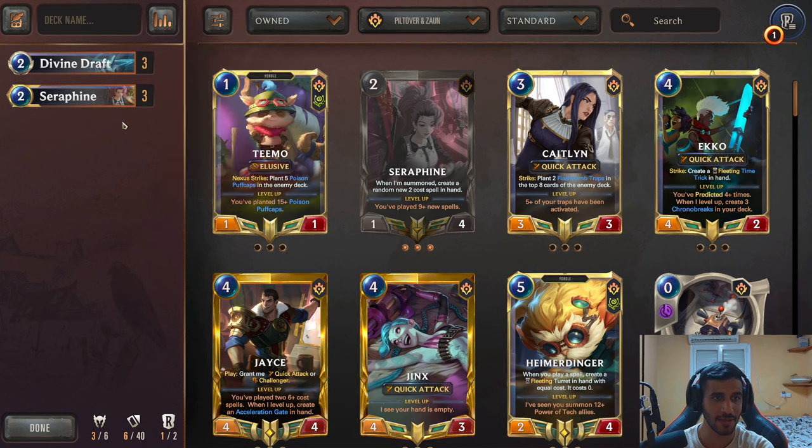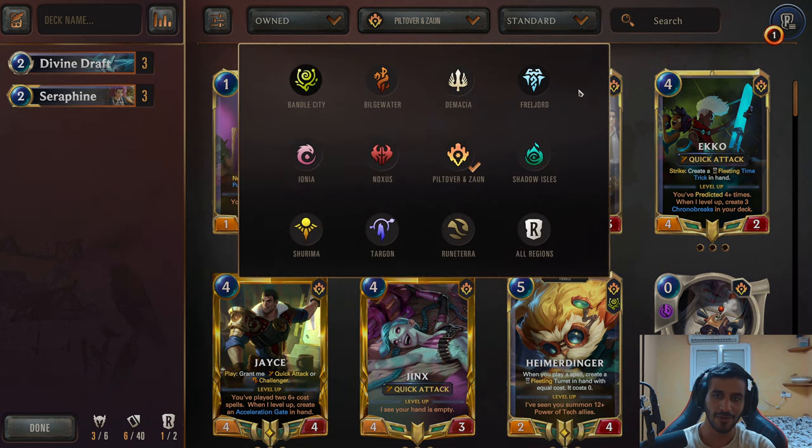Now the moment I know this is a Seraphine deck, the other choices kind of become clearer, because Seraphine is a versatile champion but also very limited. She only works in certain regions — you won't really play Seraphine Demacia, right? It doesn't really make any sense. So now that we know that, we can look over the regions and decide what we want to do. Do we want a Bandle City region? What do we feel like?